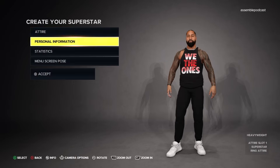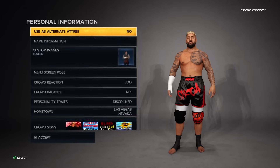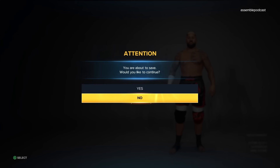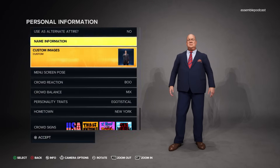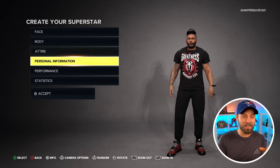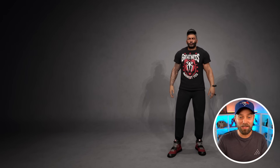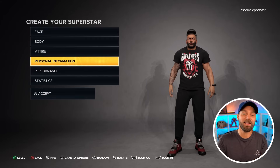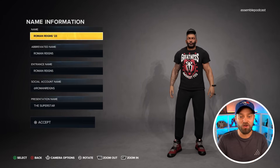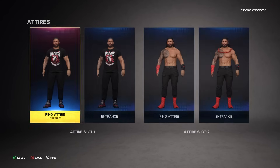Now we update all the wrestlers we just downloaded. For Jimmy Uso, set the updated custom portrait image as an alt attire. Do the same for Solo Sikoa and Paul Heyman — remove the old portrait and substitute the new one. For Roman Reigns by What's the Status, don't worry about the glitched-out look — that's just to get everything to work properly in gameplay. You get his promo attire and in-ring look, and you can replace the included render with the one we downloaded.